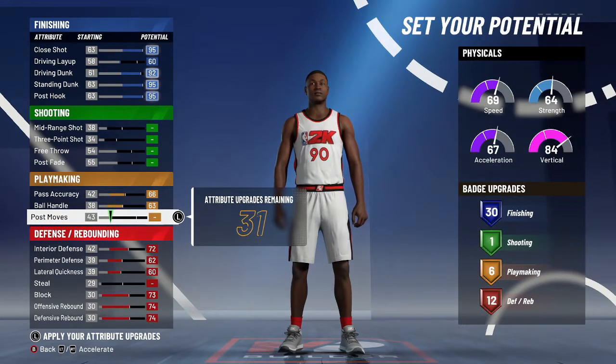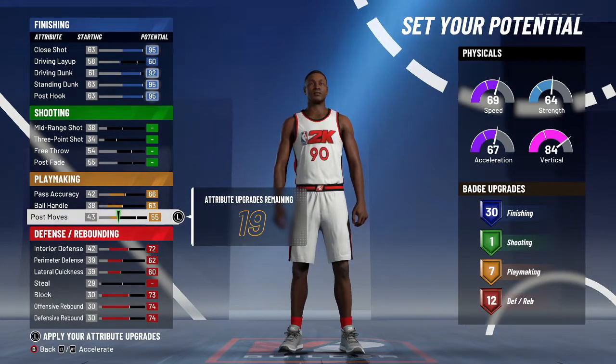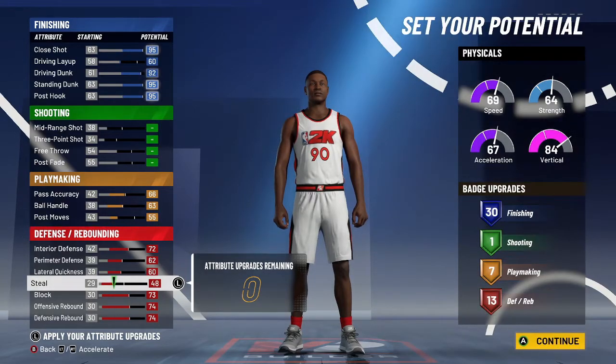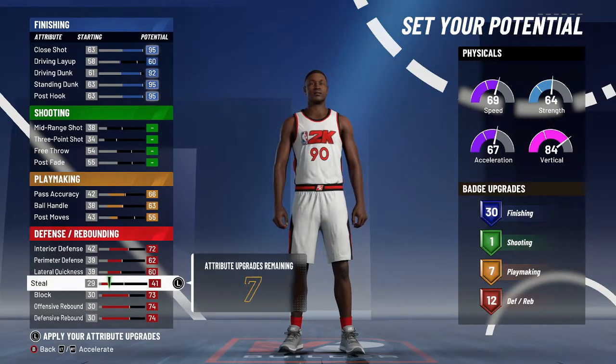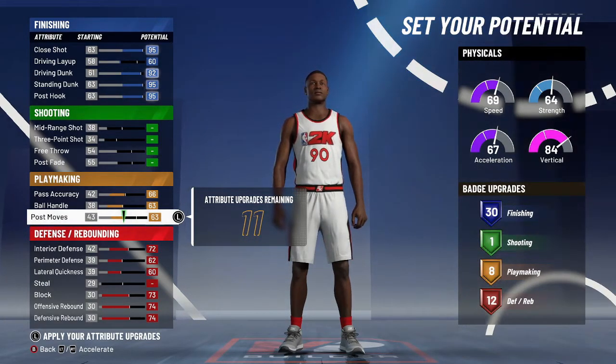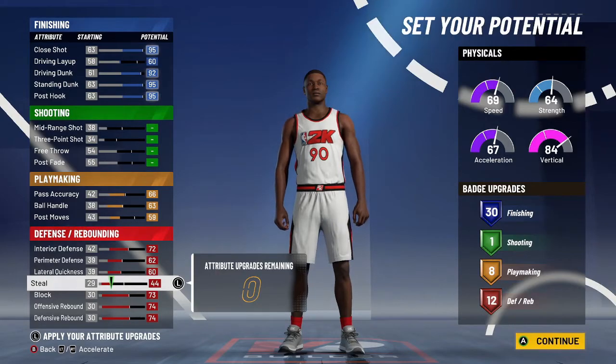For post move, put that at 55 or 60 — I'm going with that just so I can get a quick first step and unplugged, both on gold. That's really all you need: quick first step on gold and unplugged on gold. You don't need any other badges really. You can get one more defense badge or up to three more playmaking, but I don't need that. I'll stay at eight so I can have another badge at silver.